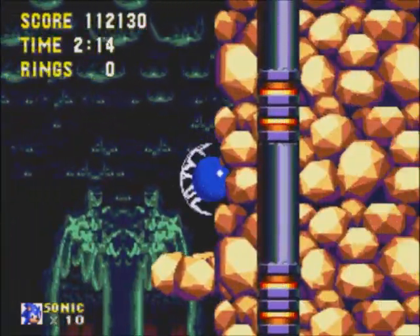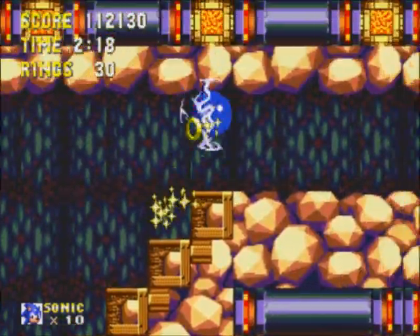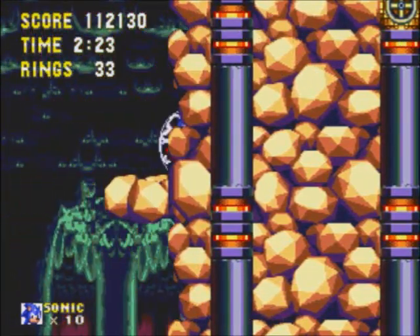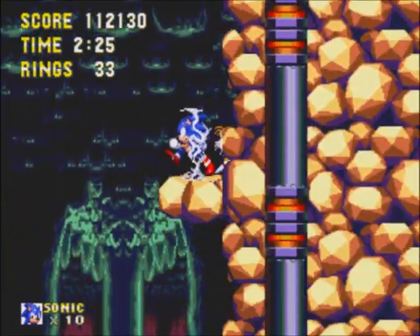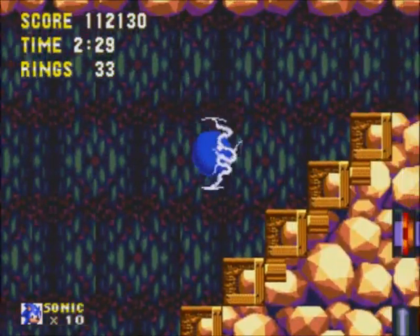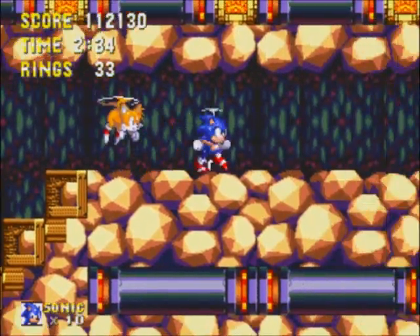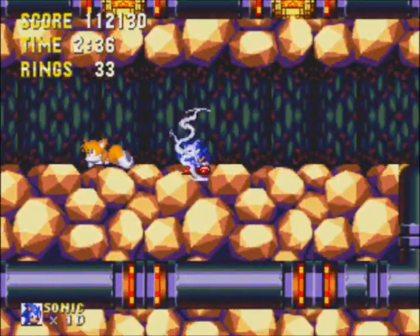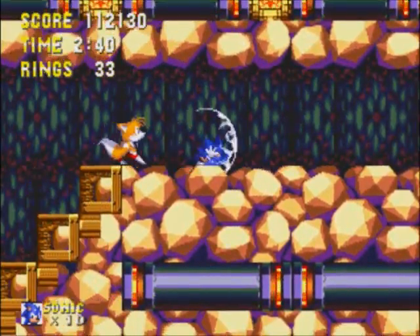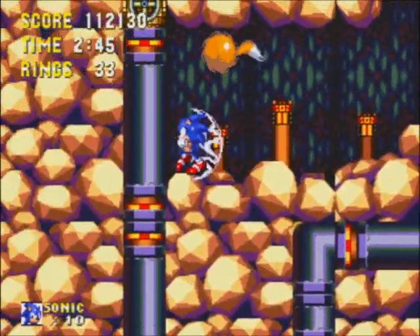I believe there is something nice up here. I think there is a secret ring somewhere nearby, but I do not remember how to get it without Tails, so we probably won't be able to do it. Because there is actually a secret ring up top, above this room here. Or it actually might be below. Yep, there it is. I can see it from over here. I don't know if you guys can see it. There it is. I do not remember how to get it without Tails.